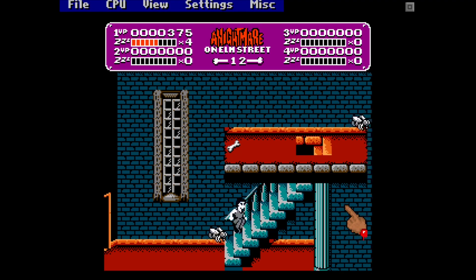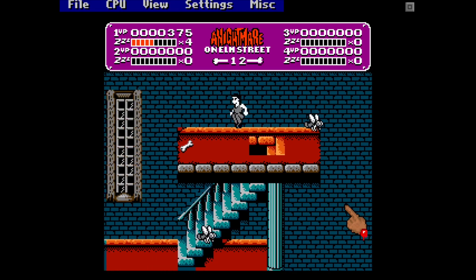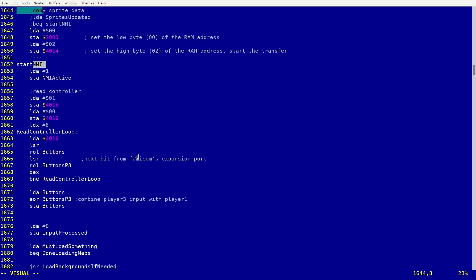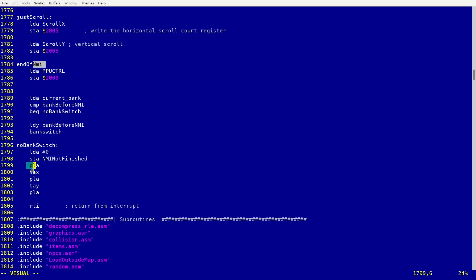You might ask how come other NES titles work on Nesticle without such issues. It looks to me that this emulator simply went through the ROM and searched for a particular pattern of code, then tried mimicking the behavior of sprite zero — but it wasn't proper emulation. Apparently it does not like the code that I put at the beginning and end of the NMI where I push register values to the stack, and it seems most old NES titles didn't do that.